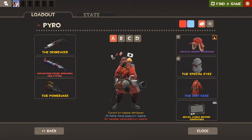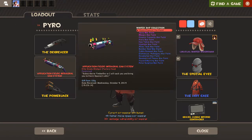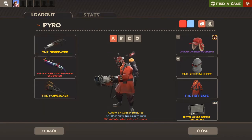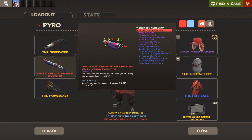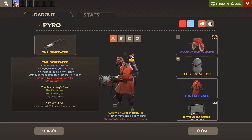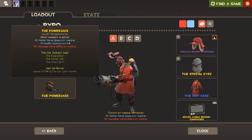For Pyro I usually use the Degreaser, Shotgun, and Powerjack. I use the shotgun on a lot of classes — I love it, it's just really consistent damage. I love the quick switch; it's satisfying shooting someone in the distance with the shotgun, and then if someone fires a rocket at me I can just quickly reflect it back and they're dead. Powerjack — increased movement speed — is just really good for Pyro.